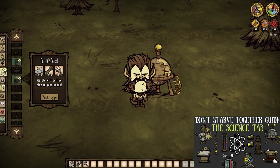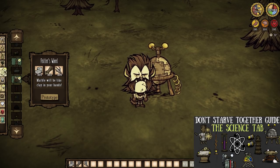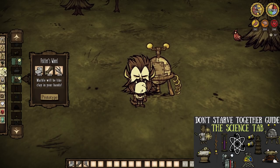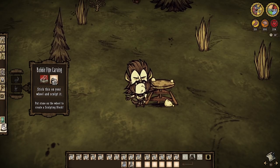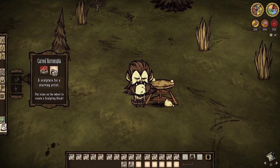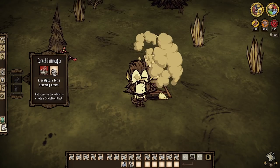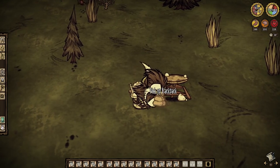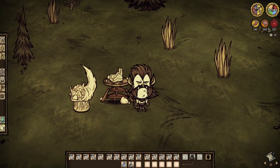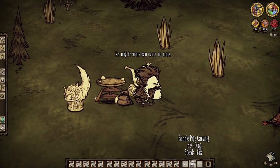None of these upcoming scribbles on paper do anything alone besides being potential fuel, so we will be needing a potter's wheel ASAP. Under the science tab, the potter's wheel costs two cutstone, two boards, and four twigs, and will be the only way for us to sculpt anything to follow. The wheel actually provides us with two sculptures to craft immediately — place some marble atop the wheel as a medium, use two rocks within your inventory to finish the statue, pick it up, and transport it wherever you wish.